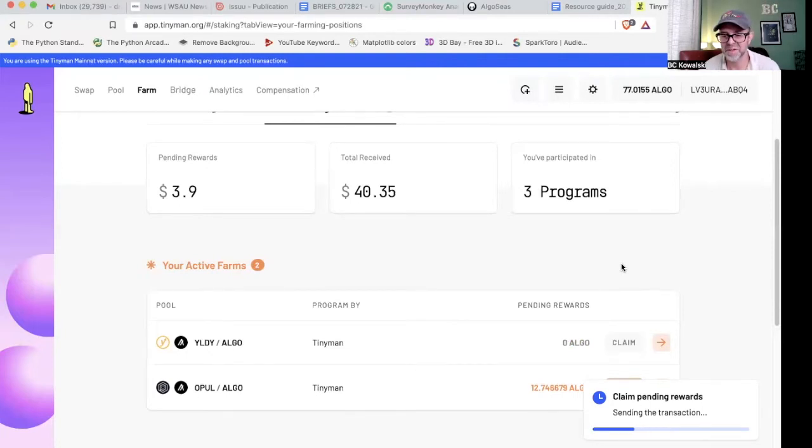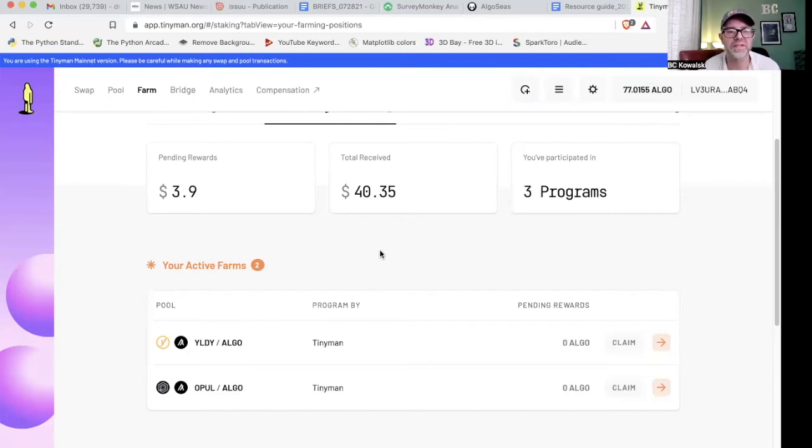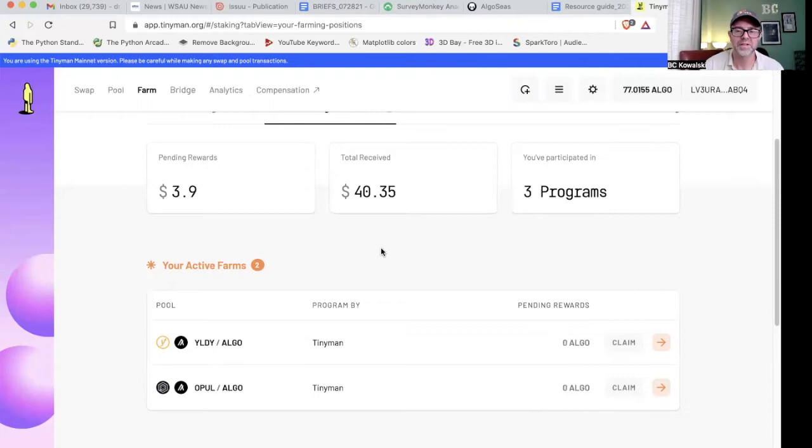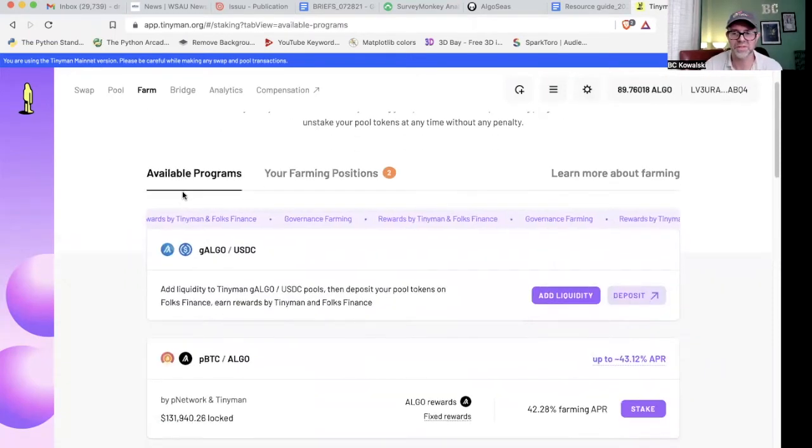We're going to do that one too. The little transaction signature window is coming up and we're just approving it, hitting it, and then it claims. It doesn't take very long — maybe eight or nine seconds. So we should see the pending change to total received in just a little bit. After refreshing the page, now we've gotten $44.25 total from farming programs, and it's only been around since March. All right, let's say we want to actually join a new one.